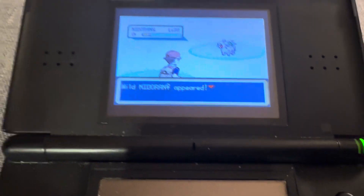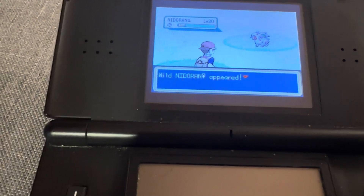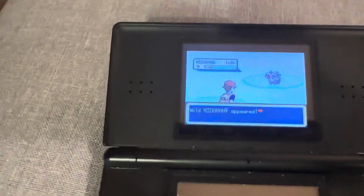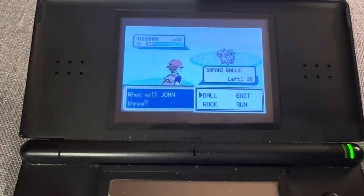Hello! I'm still hunting around in the Safari Zone and this time something easier to catch showed up — a shiny Nidoran Female. Let's see if we can actually catch this one. I think the strategy is just to chuck balls at it, so that's what we're gonna do.